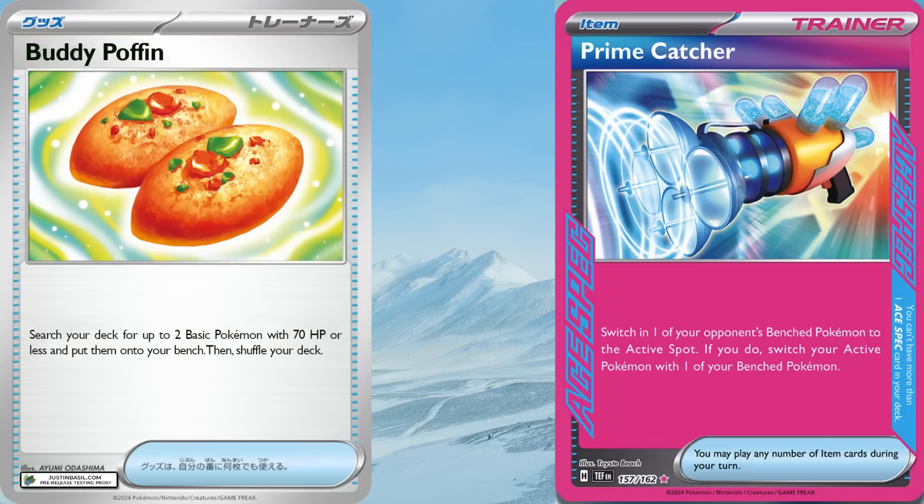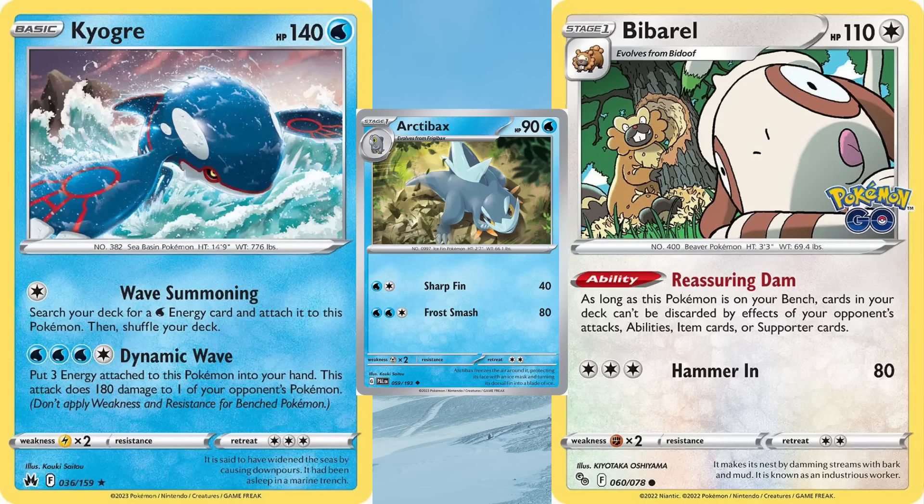Add those and you're ready to dominate the format. The only things up to your discretion are whether or not to include a copy of Kyogre that snipes 180 damage and puts 3 energy back into your hand, whether to play a copy of Arctibax to prevent de-evolution issues, and whether or not you want to include a copy of the Pokémon Go Bibarel which helps against Snorlax and Lost Zone Mill.